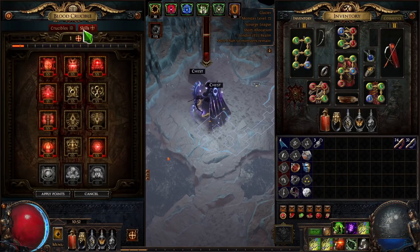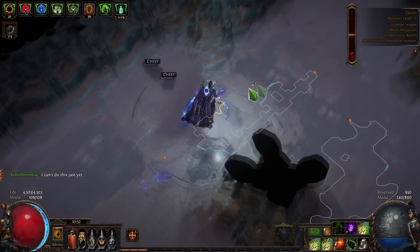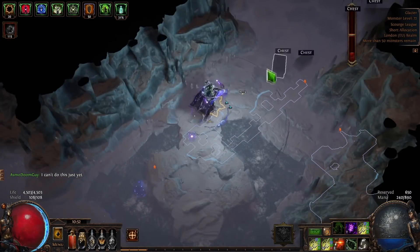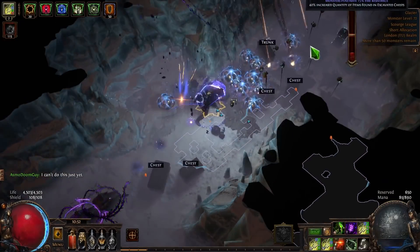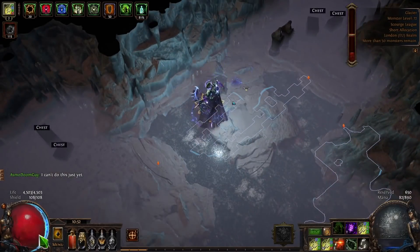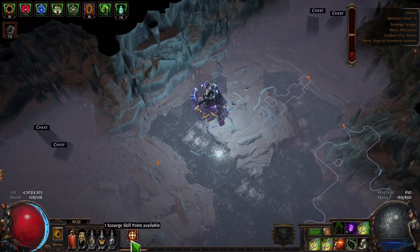On backtracking and loot: pick up items if you're going back toward where you came from, but if you're moving forward through new territory you don't need to pick up in the nightmare — those items will still be there in the real map.